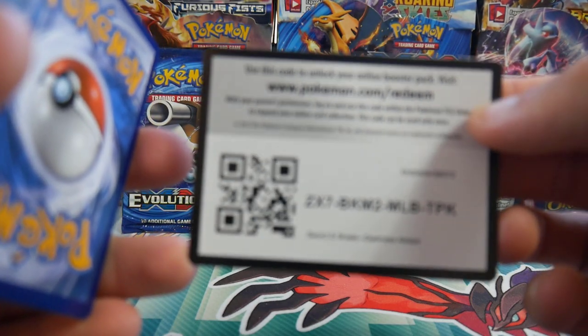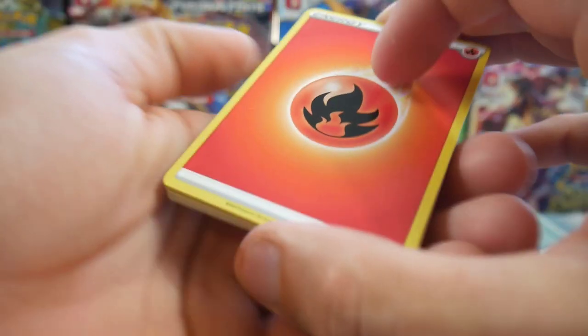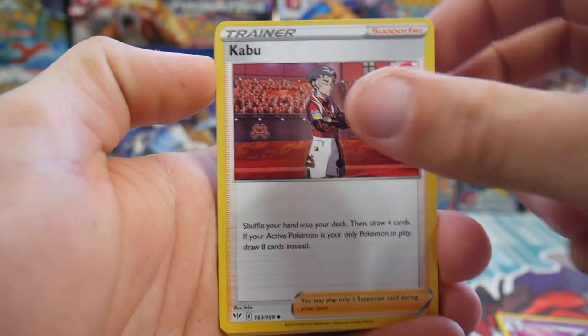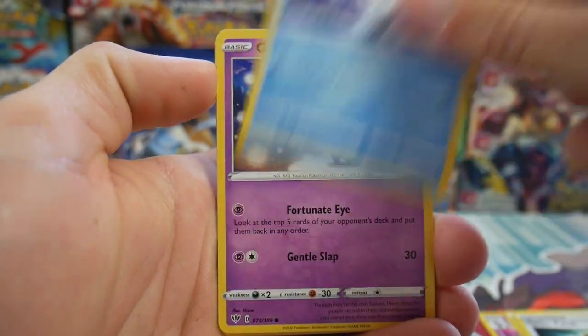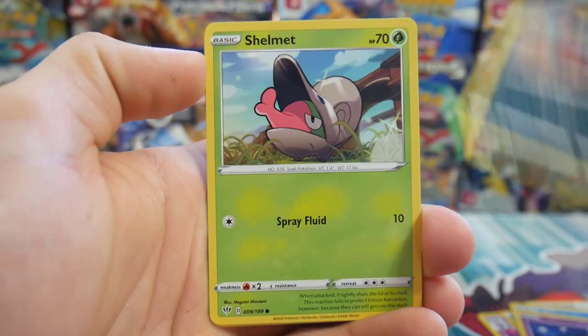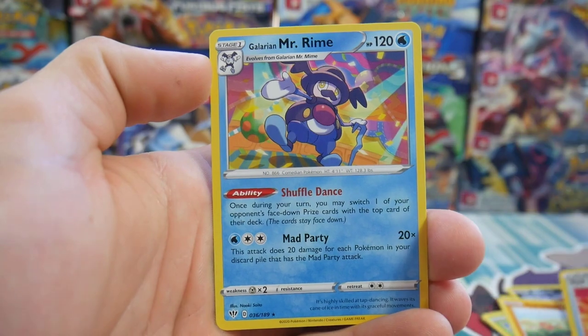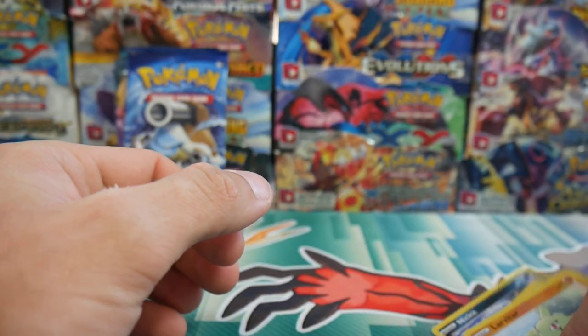Going with a Darkness of Blaze pack next. There's a code card for you guys. We have a fire energy — is that a sign? We have a Gothita, a Kabutops, a Turbo Patch, a Vanillite, Gothitelle, Shelmet, Larvitar, a Yell Horn, and a Mr. Rime regular rare to finish off that pack.